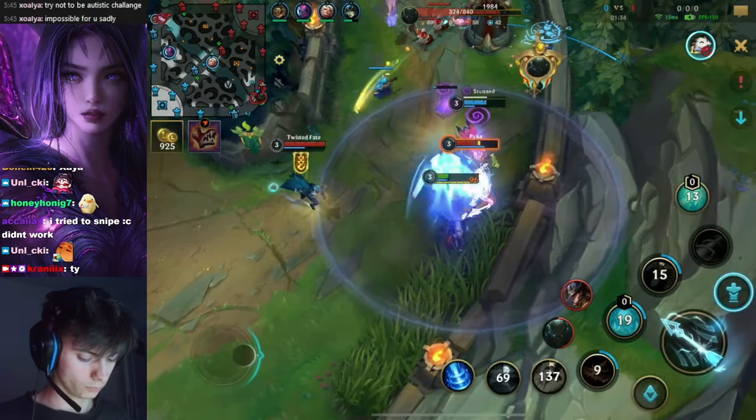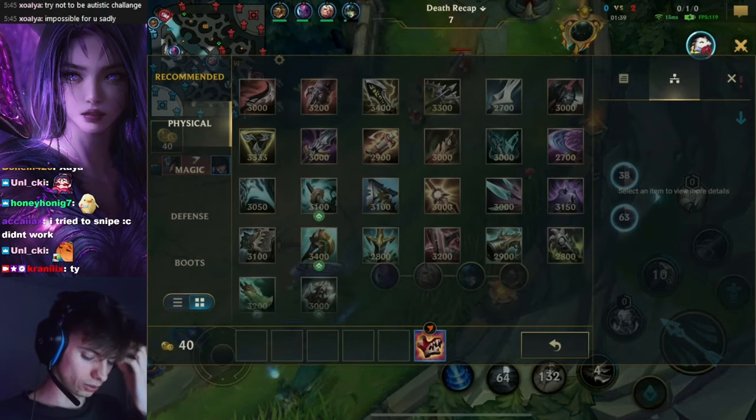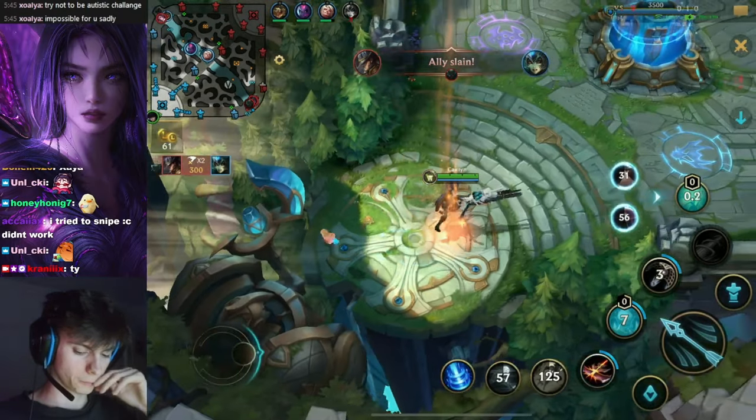It's so difficult. Flash. Yeah, it was so obvious. The moment you see a Pyke do this, he will always Flash. But yeah, I don't want to be the party pooper, but this is all a consequence of Nami's actions.